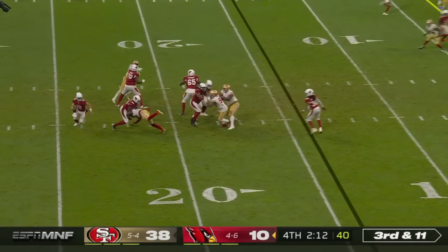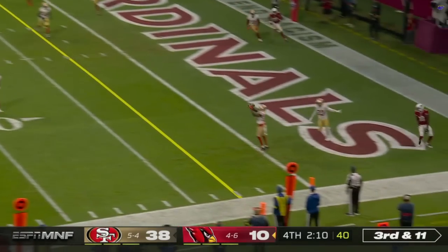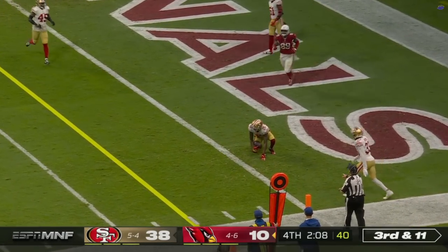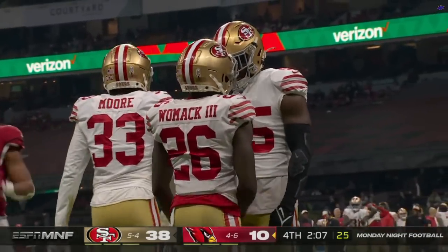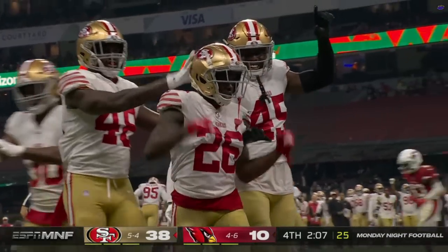Nine different players starting in the interior at center and the two guard spots. Here's a pick — there's Womack's first right to him, and he takes a knee in the end zone for the touchback.